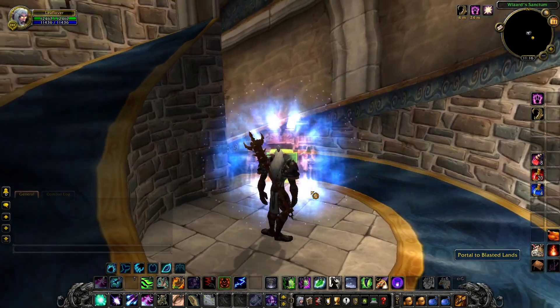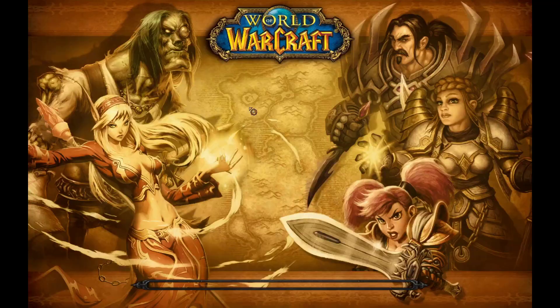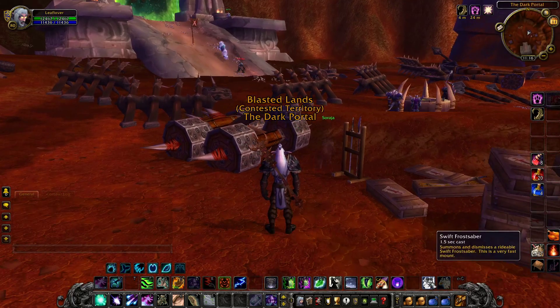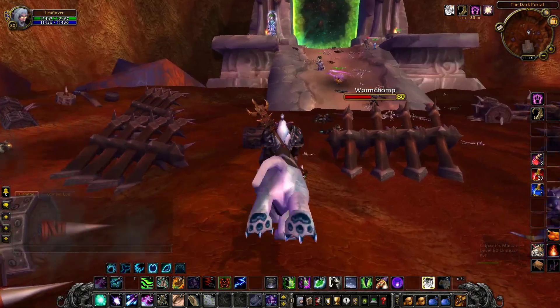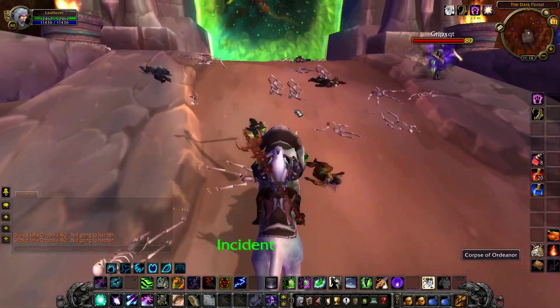From here you will find a portal to the Blasted Lands. To access that, you have to be level 58. If you are not level 58 and you right-click on it, you will not get a portal to the Blasted Lands. And from here you will be able to enter the Dark Portal and that one will get you to Outland — but I bet you knew this information already.